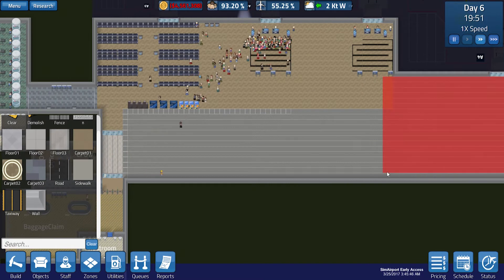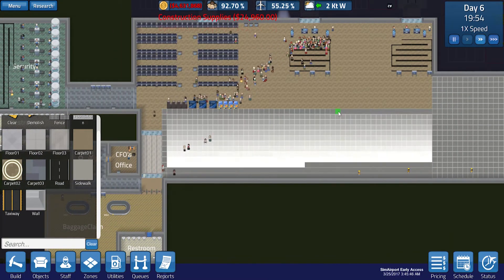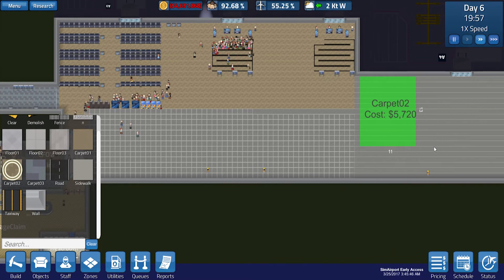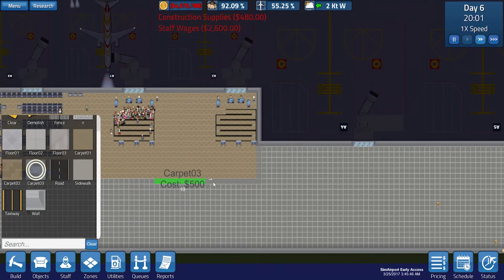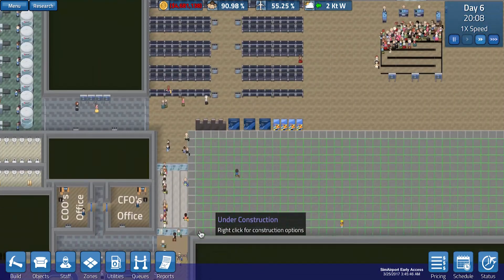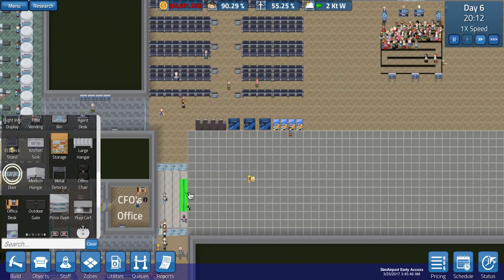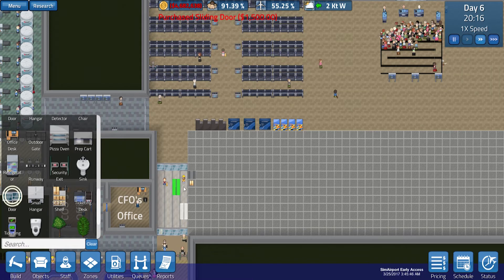I'm going to do something a little bit different in this section here — I'm just going to get like a blue carpet sort of border so you sort of know that you're entering the big airline zone. We will get in a large sliding door as well just here. Maybe we'll just get in two sliding doors — one here and one here — which is going to be fine. I think that's going to look very good.